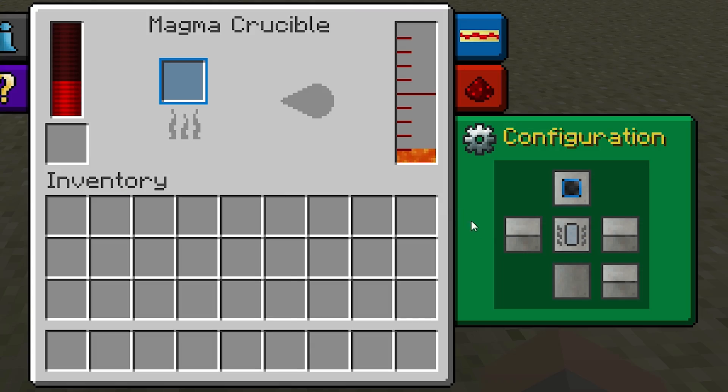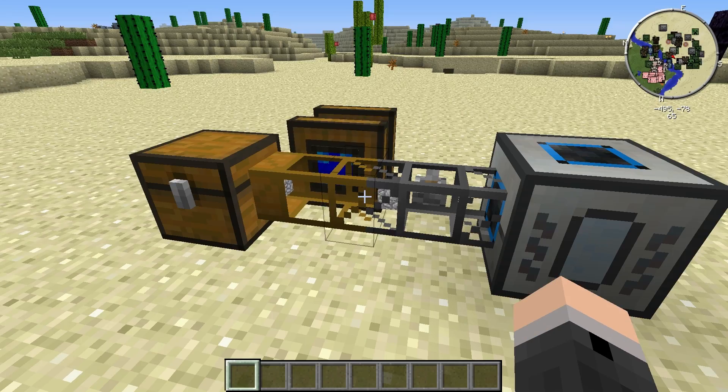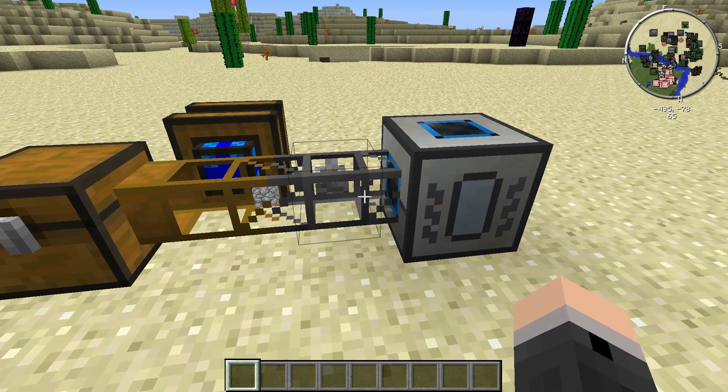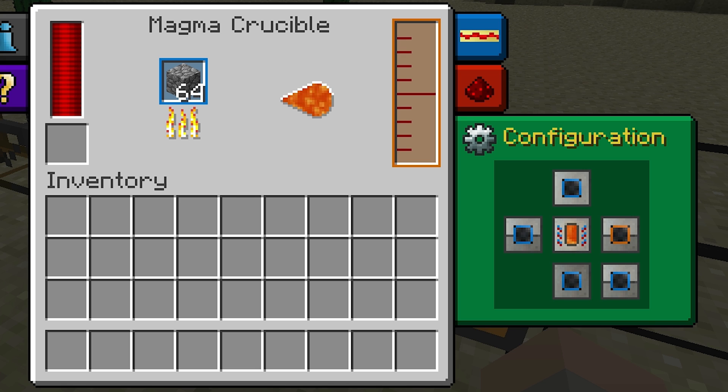This one here is the top face. This one here is the left. This one here is the right. This is the bottom. And of course, this is the face on the back. Any face set to the blue color means that items can be brought in through that face via item ducts or Buildcraft transport pipes. The blue color translates to the color of the input box here on the interface. Any face set to orange will allow liquid stored in the internal tank to be outputted via that face, and the color corresponds to the orange outline around the storage tank.